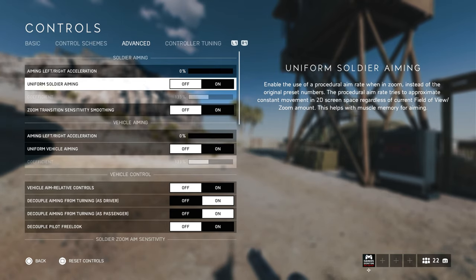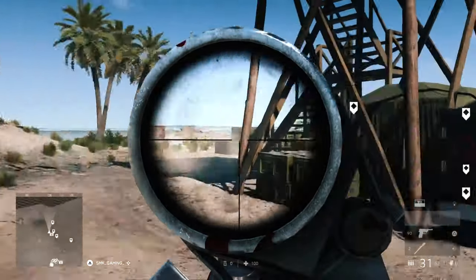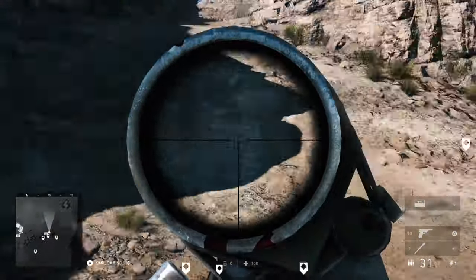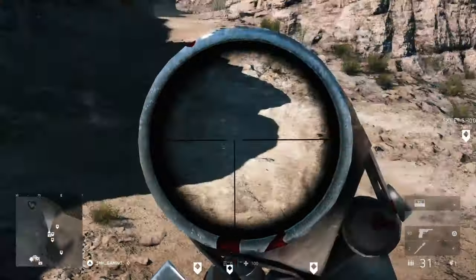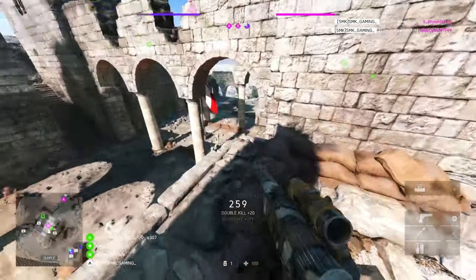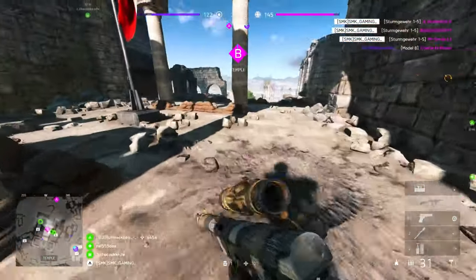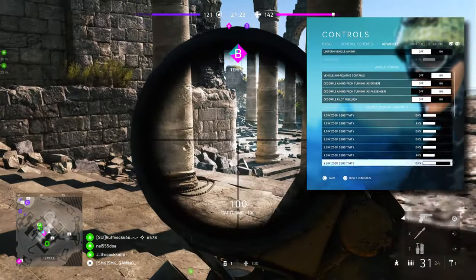Here's me using my normal sensitivity settings with uniform soldier aiming turned off. Side to side is quite smooth — I am doing this as quickly as I can. Now here it is with it on. Huge difference isn't there? This here with it on is pretty much uncontrollable. I used to play 100 soldier stick sensitivity and 125 ADS sensitivity with uniform soldier aiming turned on in Battlefield 1, and that was actually faster than what I am currently using in Battlefield 5. In Battlefield 5 I also adjust individual scope sensitivities, so that is why uniform soldier aiming needs to be off.